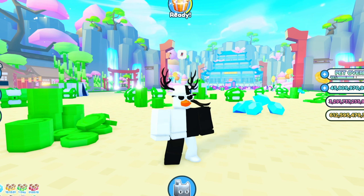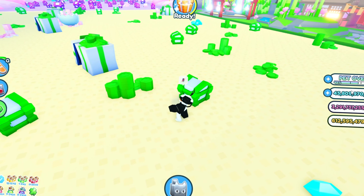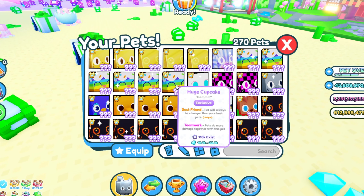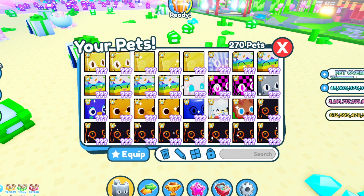I'll give a quick trading tip: once you get started, I would suggest not trading with gems because there's actually a value system. Try to get as many huges as possible because people get more tempted by more huges than one. For example, I trade like four huge cupcakes, which is about 86 billion, for a rainbow huge hack cat which is 100 billion.